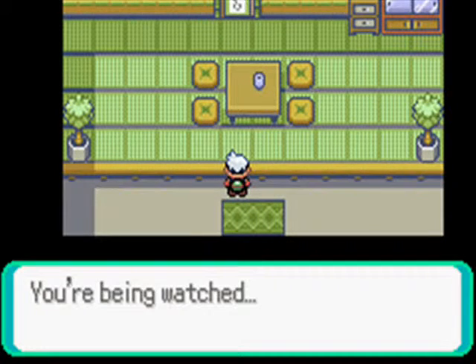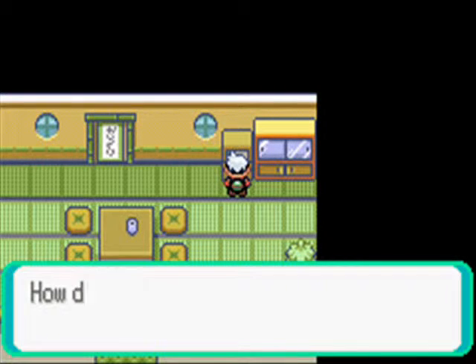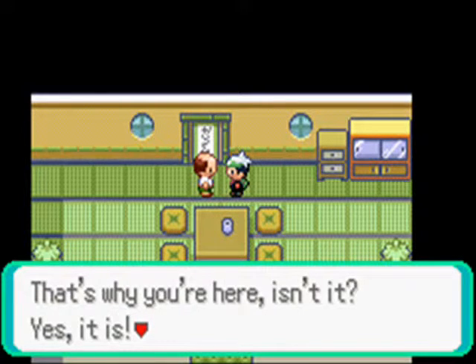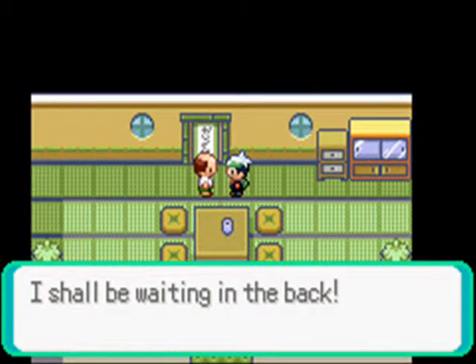You're being watched. So he's hiding in the drawers, is he? Always have a gleam in your eye. How did you know I could see myself in this dresser? You're sharp. You come to challenge my Trick House, haven't you? That's why you're here, isn't it? Consider your challenge accepted. Enter through the scroll, then let your challenge commence! I shall be waiting in the back.